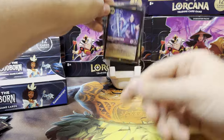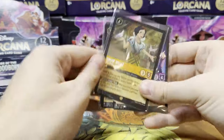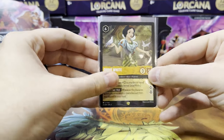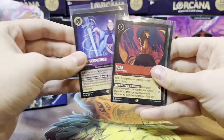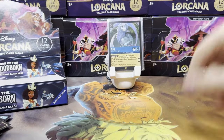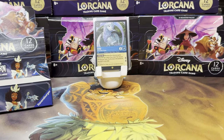Hit-wise, we got Fairy Godmother, Scar, Sisu, and Snow White. I'm not sure if this is the regular version of what the Enchanted is — I want that Enchanted. Scar — I'm never going to say no to any Lion King card, that's awesome. Happy to have finished our first box. Now let's go dig through this big stack of bulk, including our foil cards, and sort the binder.